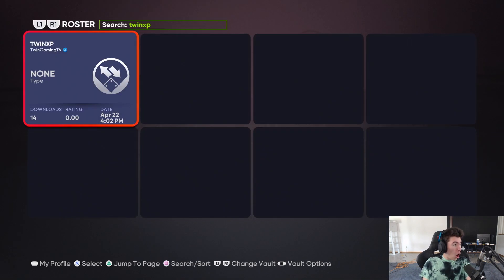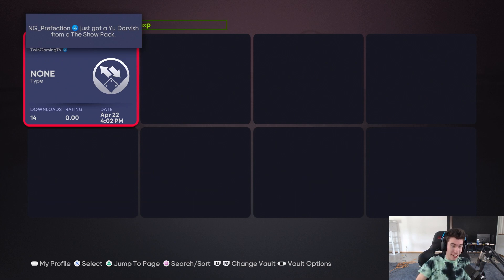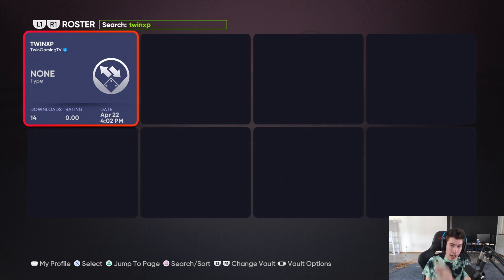You can see it right here — it already has 14 downloads and I literally just uploaded it to the vault. Search TWINXP, all one word, as you can see right there. That's the roster I'm using, and I find that it works really, really well.